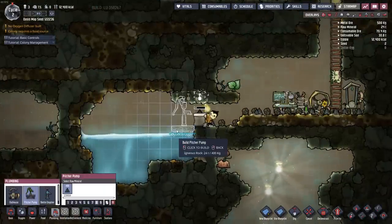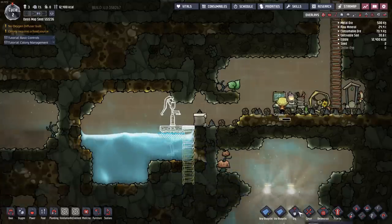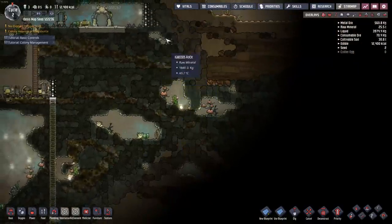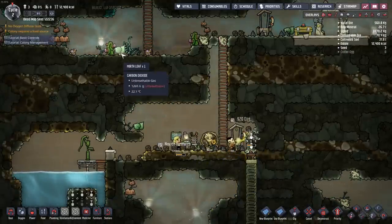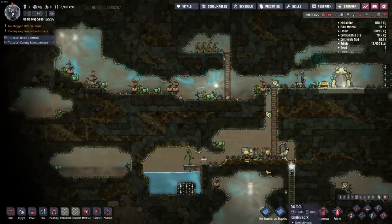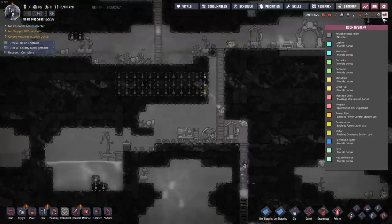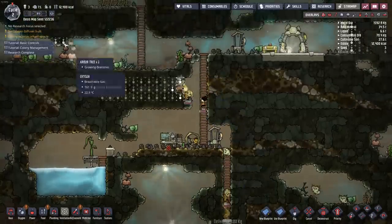I'll dig this out and throw down a pitcher pump. Moving it out a little to the left is a good spot — you can build a ladder there and dig it out. I'm going to dig all the way down to map things out so I can build that heat shield, which is the most important thing right now. Besides that, I need to produce enough oxygen for my dupes. As far as food, we have Hexcellent plants here that we can harvest for a decent amount of food. The advanced research is done, so I can slap down a supercomputer.